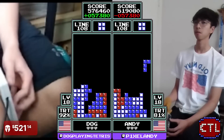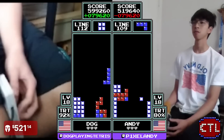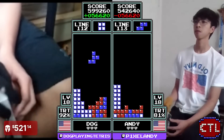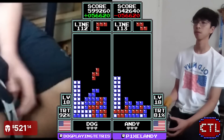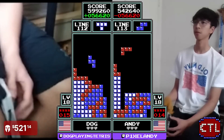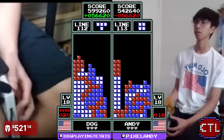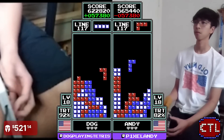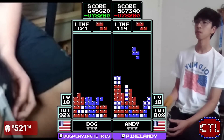Already at 576,000. A little bit of a drought forming for both players, and the bar comes — both knock down Tetrises. 622 for Dog, make it 645 through 121 lines.